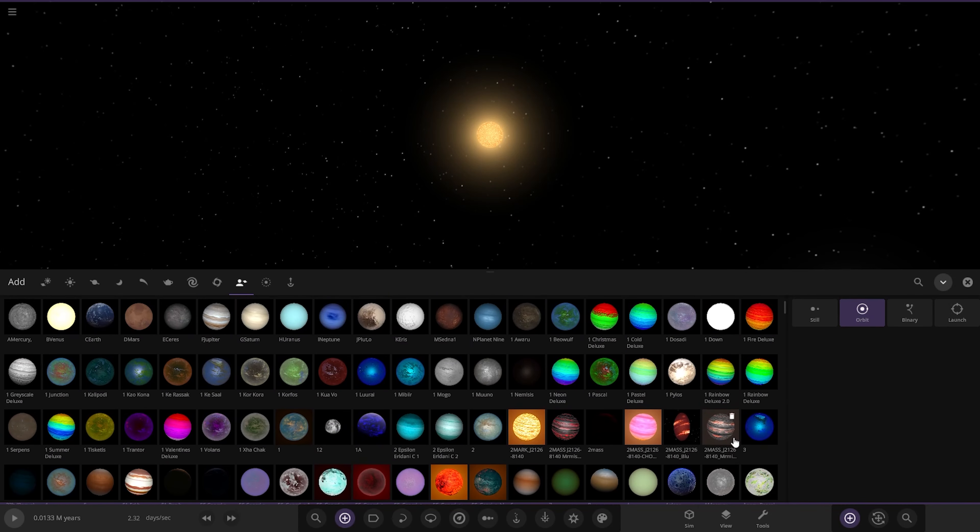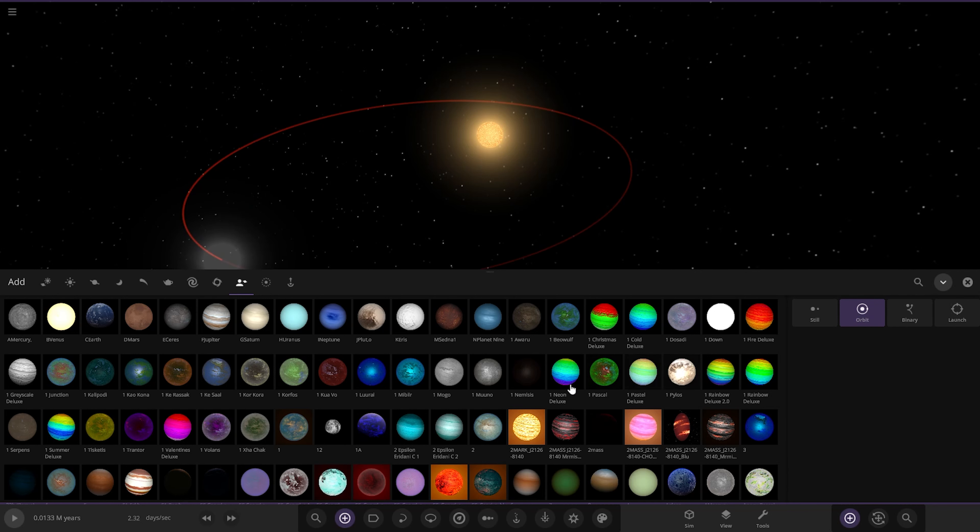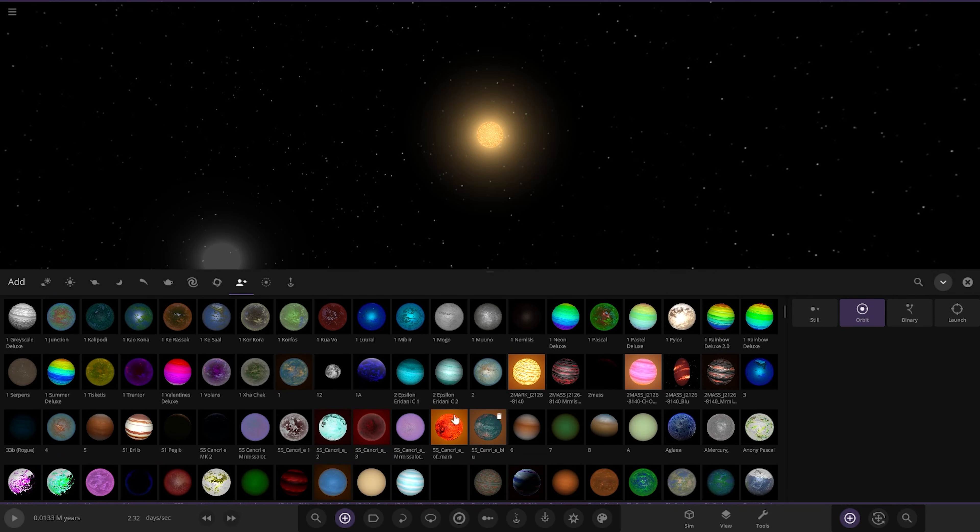Let's open all these up. Why are all my objects all messed up? Some of them are in the wrong order. The deluxe should all be together - that's a bit annoying. I don't know why they've done that. It's probably because I've transferred PCs, so that's probably upset them a bit. I'll have to get around to fixing that at some point.